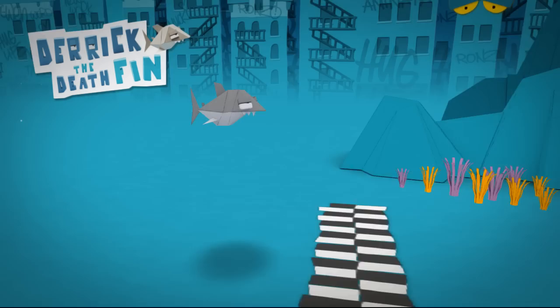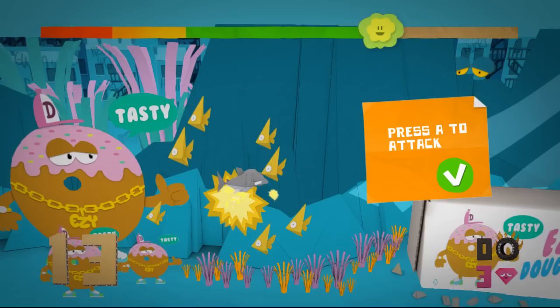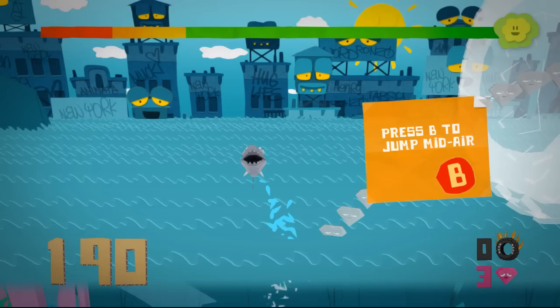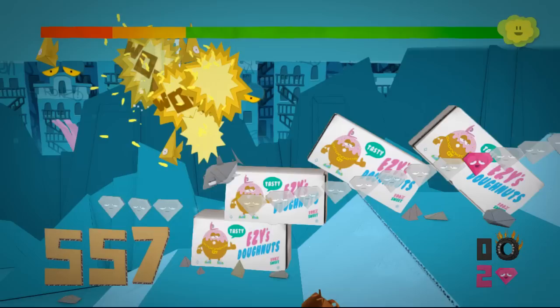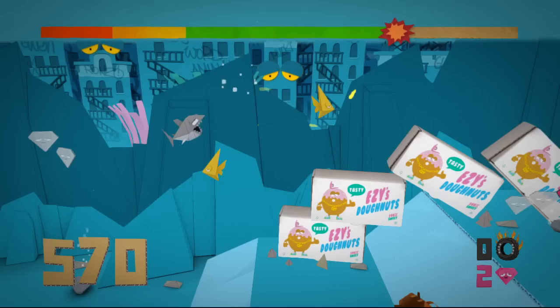That is Derek right there — he is our papercraft shark, and he is on a mission of vengeance, essentially. I am using the Xbox 360 controller here, as you can probably tell from the tutorialization. Since this originally came out on consoles, I figured the Xbox 360 controller would be a good choice. We have a number of different ways to control Derek — we can eat crabs, eat all sorts of things, using the A button or the B button to do a dash attack. When we eat things, that refills our hunger meter up there at the top.